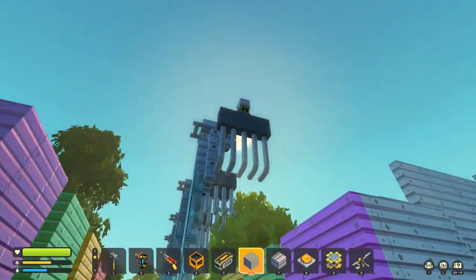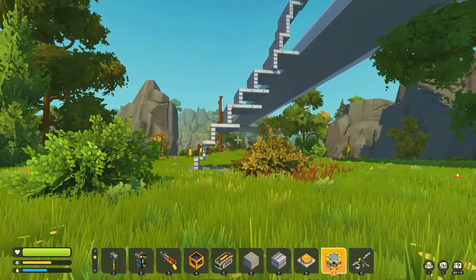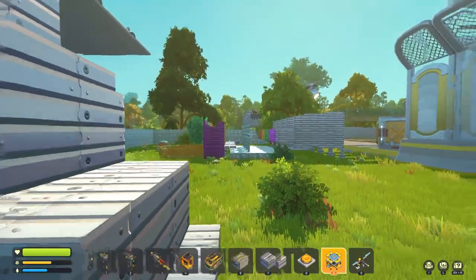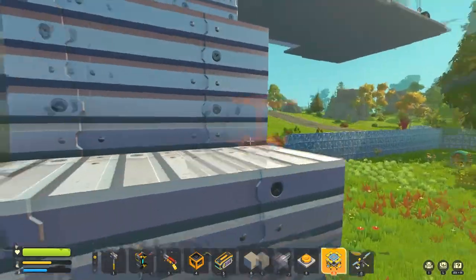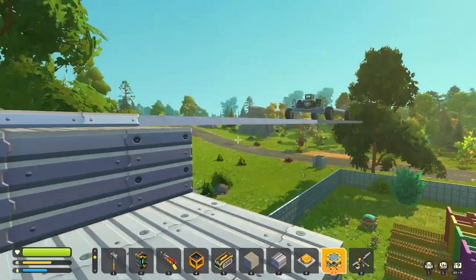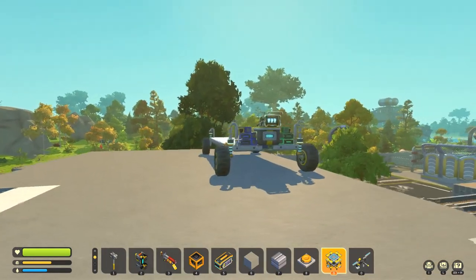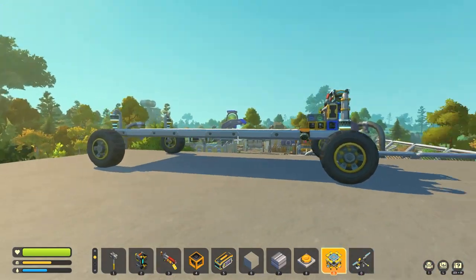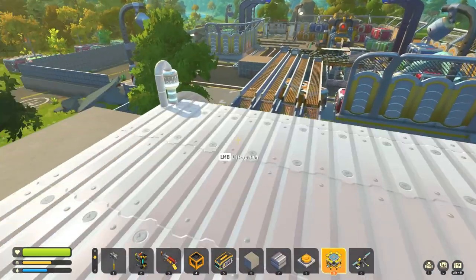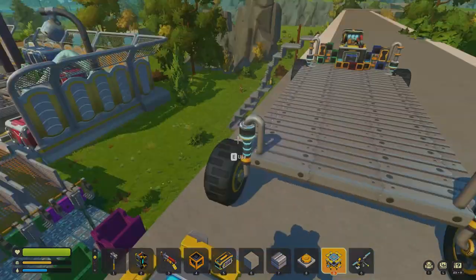I'm getting some frame drops and I'll definitely figure out a way to address that. My big question to you guys is: how should I get the packages from the silos, claws, or sorting facility to this vehicle up here? I'll start working on that next using your suggestions, and I'll shape the transport vehicle around it. Until then, I hope you guys have a great morning, afternoon, night or evening — see you next time!